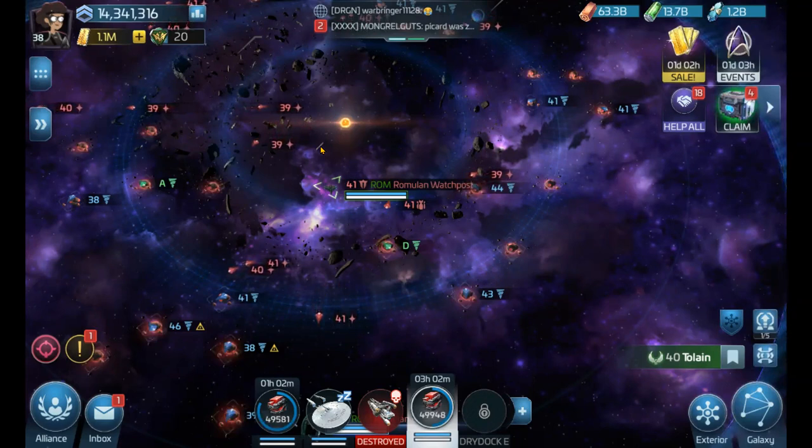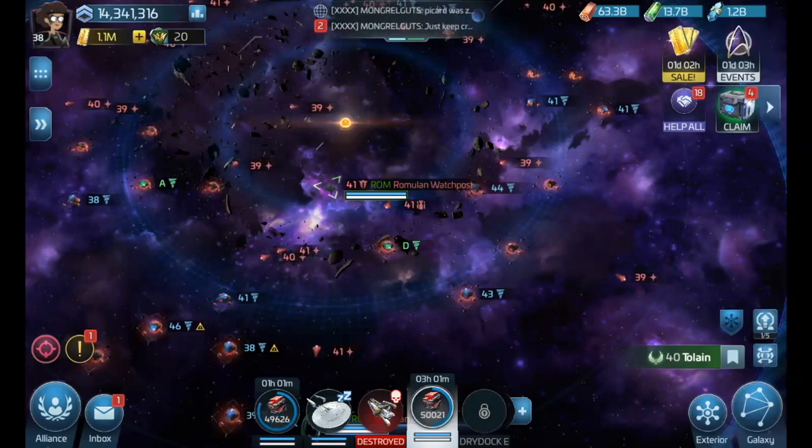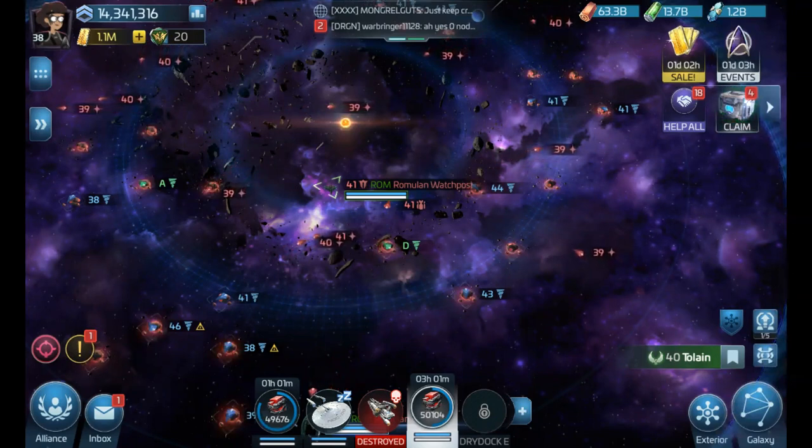So first, before anything else, take a deep breath. If it's your first time being attacked, you might feel shocked that anyone would want to attack you. Your second and third feelings are probably anger and revenge. Before it goes too far, just take a step back. Attacks and base raids are part of the game and aren't personal — it happens all the time, and at this point you don't know the circumstances around the attack.